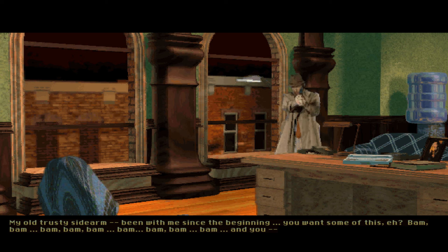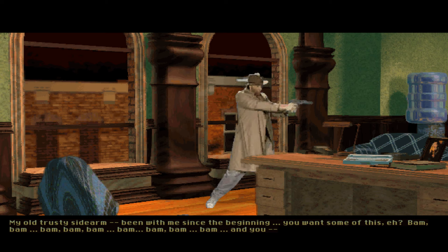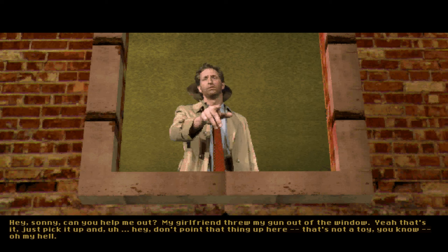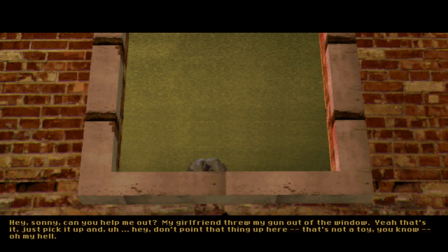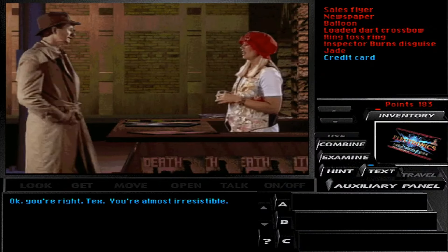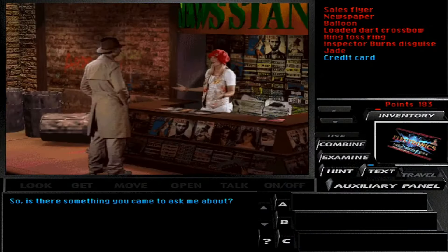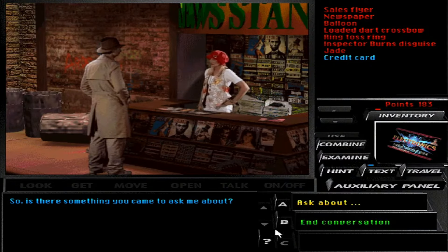First released on Halloween day of 1994 as the third entry of the Tex Murphy franchise, Under a Killing Moon was an absolutely revolutionary entry within that franchise as well as within point-and-click games in general. It is a game that truly pushed the boundaries of what could be accomplished within the genre and stood as a technical marvel from a genre that's not really all that well known for technical marvels.